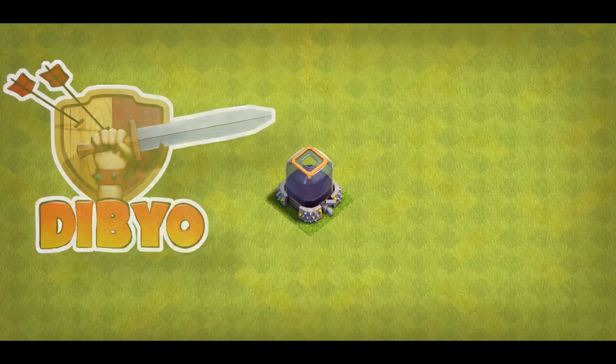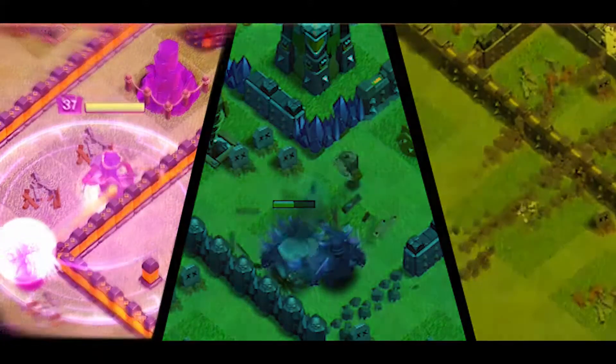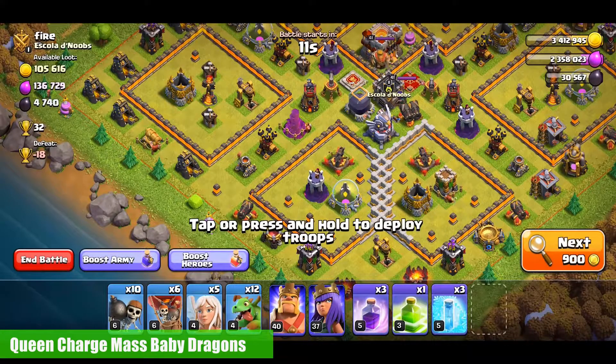Hey, this is Dipyo and today we're gonna watch the best 3 dark elixir farming strategies for Town Hall 10. Starting it off with queen charge mass baby dragons.